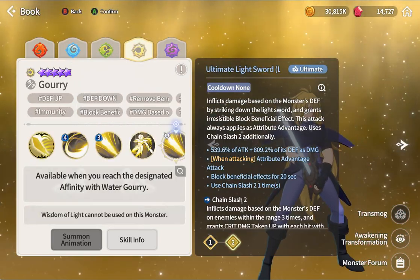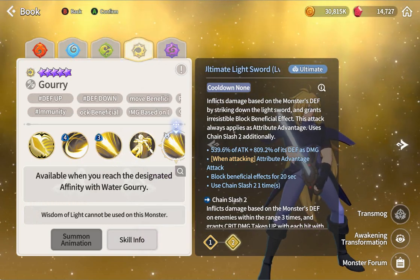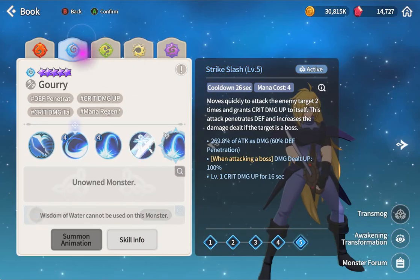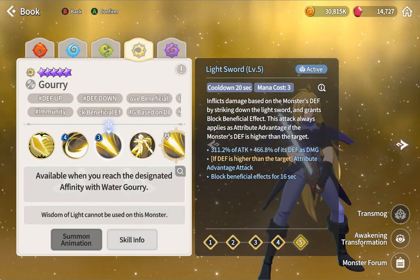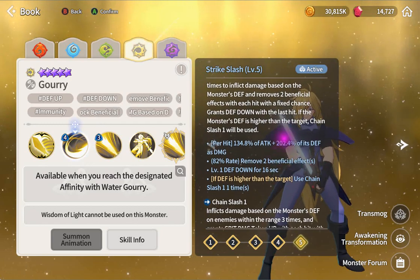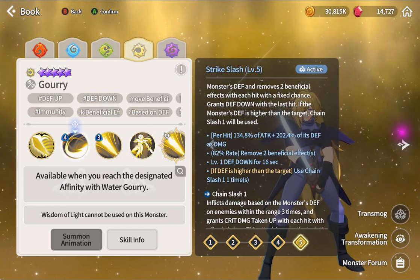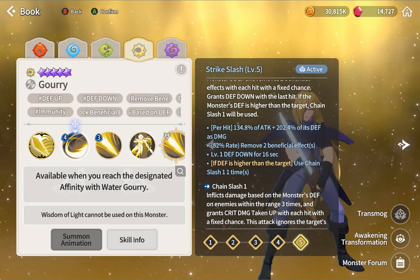He's op for PvE. Next is the light one - attack 200 same thing. I would build him for ability damage. Let's look at the second ability first: two hits, defend damage, similar to light monkey king. If you get monkey king, you get this one for free. He has defend damage and removes two beneficial effects - same as monkey king.